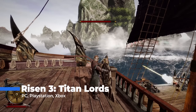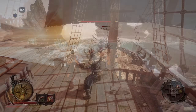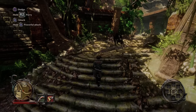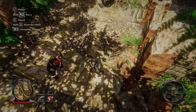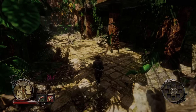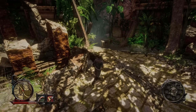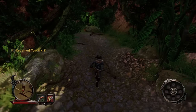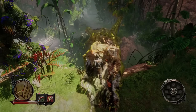Risen 3: Titan Lords throws you into a pirate-infested fantasy world, blending swashbuckling adventure with RPG elements. At its core, the game is about exploration — scouring islands, ancient ruins, and dangerous jungles in search of treasure and power. You take on the role of a nameless hero whose soul has been stolen, and your journey is all about finding a way to reclaim it. The game's world is packed with secrets, and it doesn't hand them to you on a silver platter. Unlike many modern open world games, Risen 3 expects you to explore on your own — quest markers are minimal. You'll have to follow clues from conversations, make mental notes of landmarks, and dive into caves that may not even have a quest attached just because you can. It's got that figure-it-out-yourself vibe, which feels refreshing if you're tired of open worlds that hold your hand every step of the way.